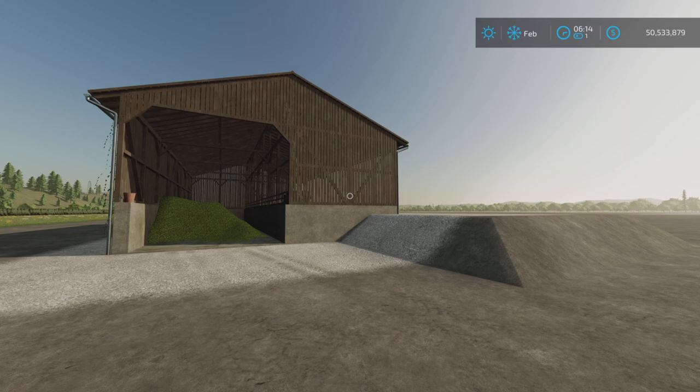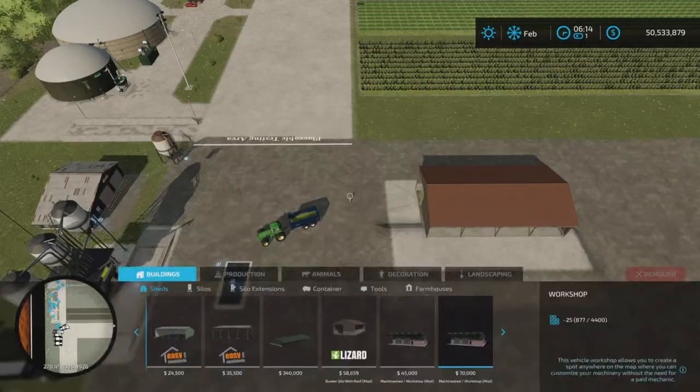Loony Farm Guy here. In this video we'll be looking at the Bunker Silo with Roof on Farming Simulator 22. This is for all platforms: PC, Mac, and console. I'm on PS5 here on Rock Crawl for this test, and this is by Agrar Modding. 11.46 megabytes to download, and it is 14 slots on console.